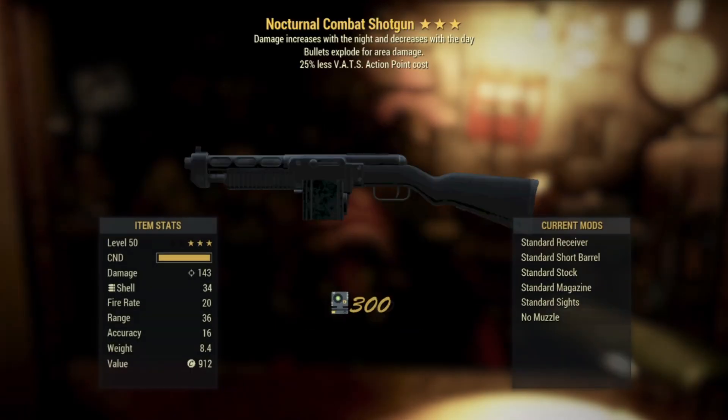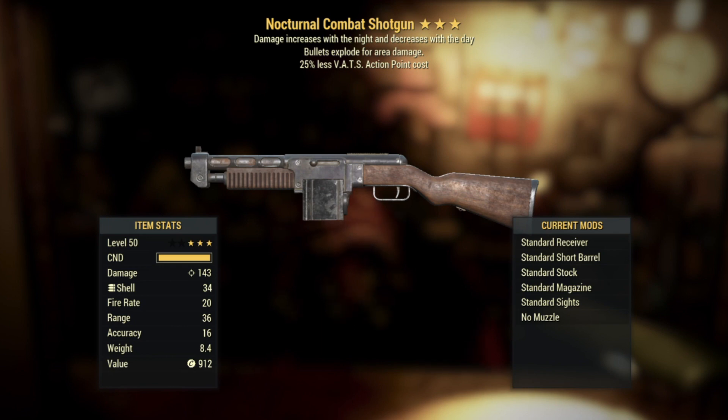Number eight: another shotgun. First Nocturnal of the year — not proud of that. It's a Nocturnal Combat Shotgun. Bullets explode for area damage with a 25% less VATS action point cost. Happy to see the bottom two perks, but Nocturnal? I don't even know what to say. It'd probably be kind of interesting, it's probably really intricate. I've never really tried it. Maybe one day.